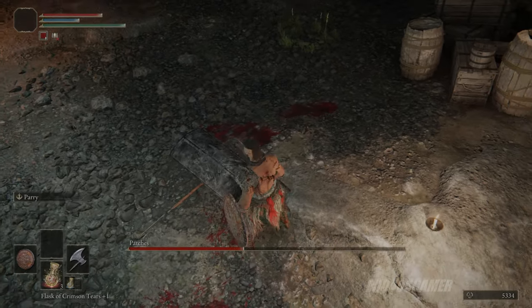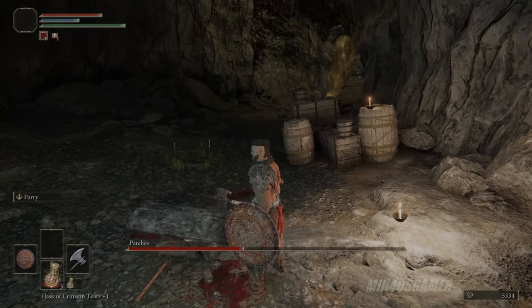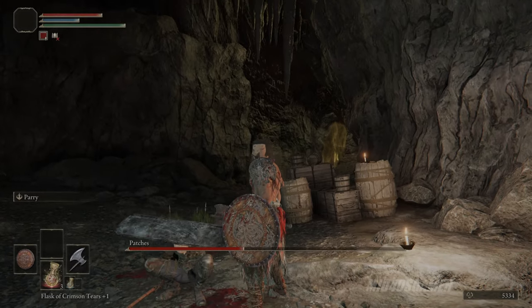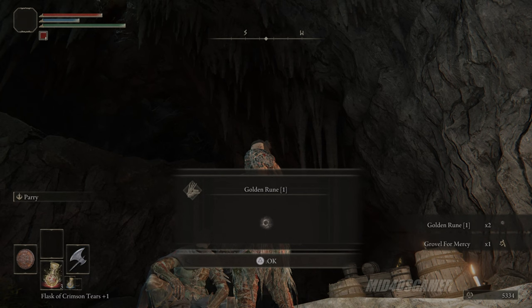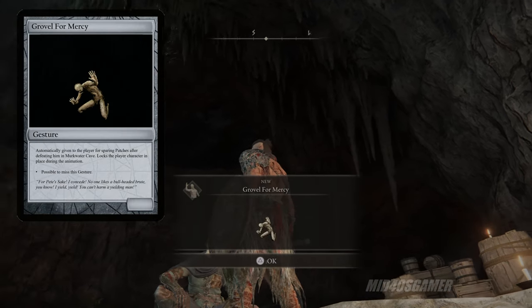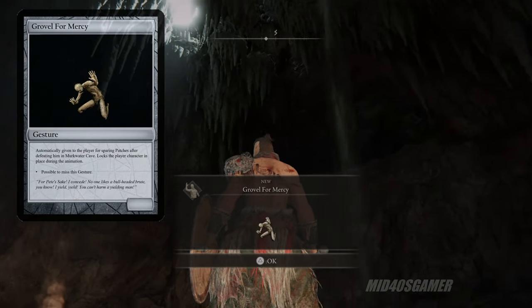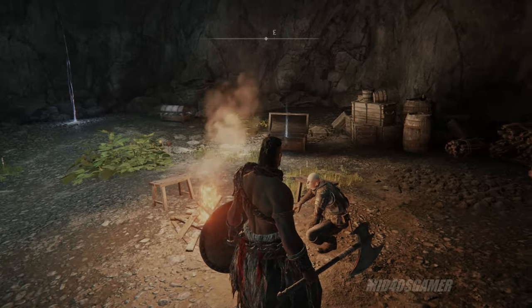Patches is a weasel in Elden Ring just like he is in every other game, and after beating him within an inch of his life — or in this case to half health — Patches will surrender. If you accept his surrender, he'll become a merchant with a far-developing quest line throughout the game. After his defeat, you'll also receive the Grovel for Mercy gesture, and after reloading the area, the Patches Emporium will be open for business.